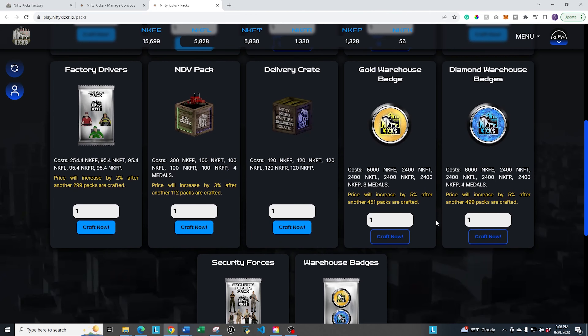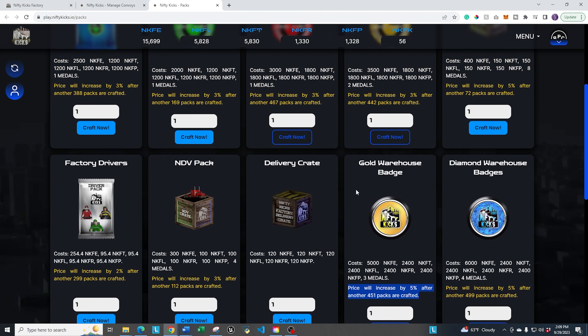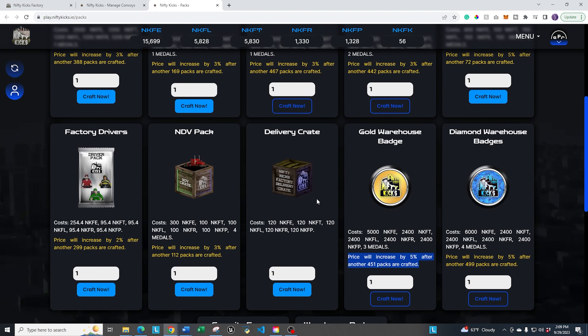You craft items using the tokens or production you earn within the game. If you want different items like security forces for your convoy, or the different badges available for blending and upgrading, you get those all here by using your tokens. Note that some of these have caveats — as production happens and more are produced, there will be an increase in price. So keep that in mind; these may be more expensive than what you see in these videos as the later stages of the game progress.